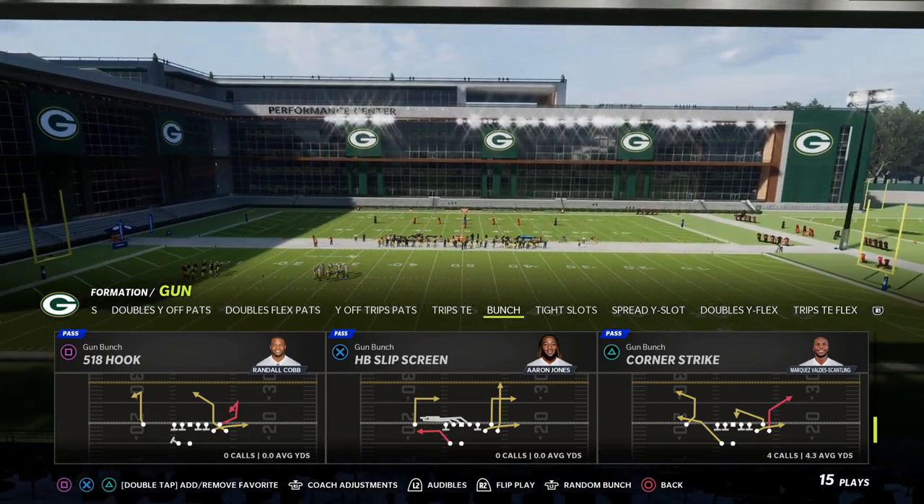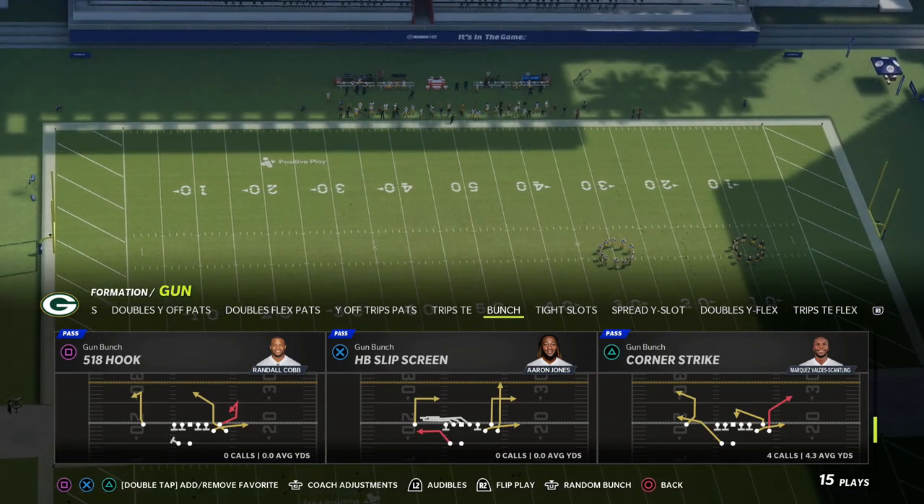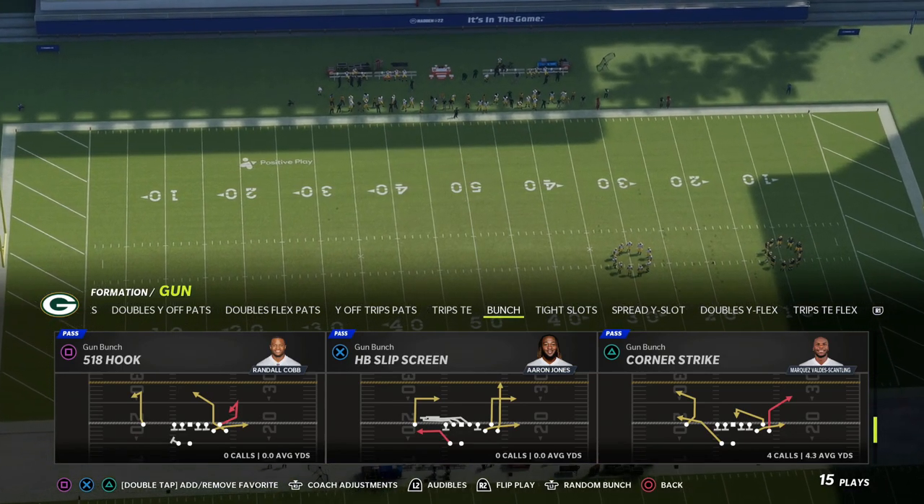Why corner strike is so good is because it's a high-low on both sides of the field, and then you can also do some things with the middle receiver to attack the defense in a unique way.